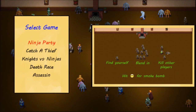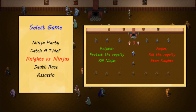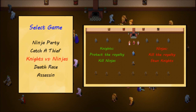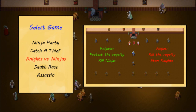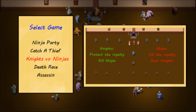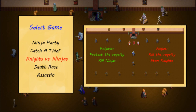The next game mode is called Knights vs. Ninjas. This one might be my favorite — I recently tested this with four players, two knights and two ninjas, and everybody was screaming and having a really good time. In this game there are two teams: the knights and the ninjas, and there's also some royalty — the princess, the king, and the queen. The object is for the knights to protect the royalty from being killed and find the player-controlled ninjas and kill them. The ninjas, meanwhile, are trying to kill the royalty. They can also attack the knights and stun them, giving themselves more time to get to the royalty.